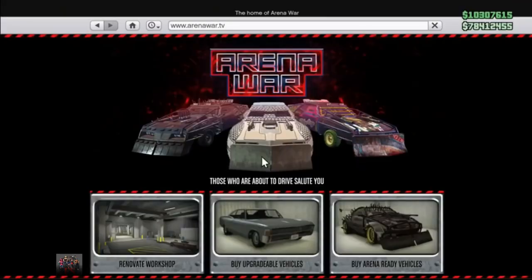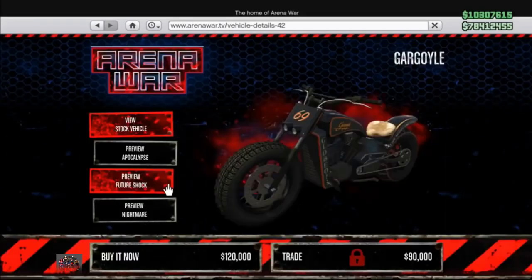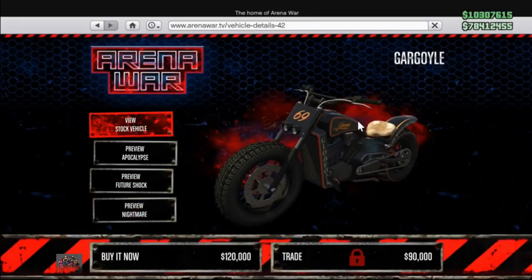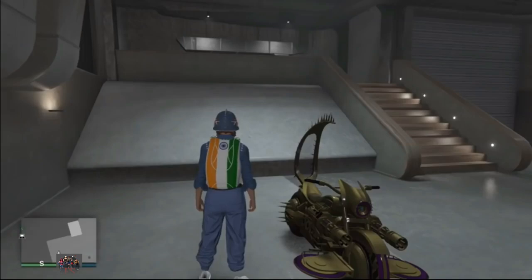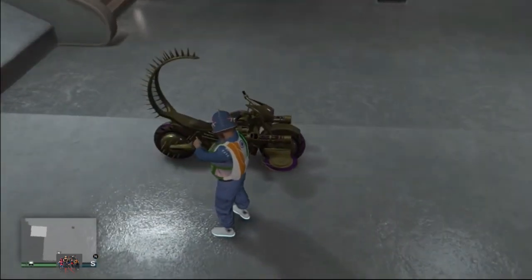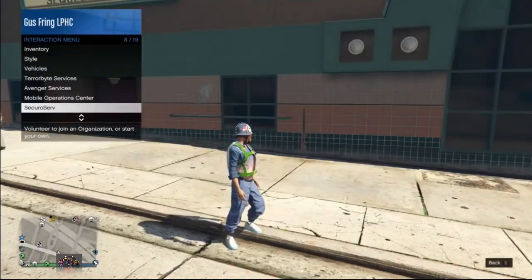If you want to do the glitch this way, you need to have this bike — this is the Future Shock Death Bike and you can purchase it on the website. You need to customize this bike in your arena. Ultimately it works with any bike, so you can also use some bikes from the Benny's website.